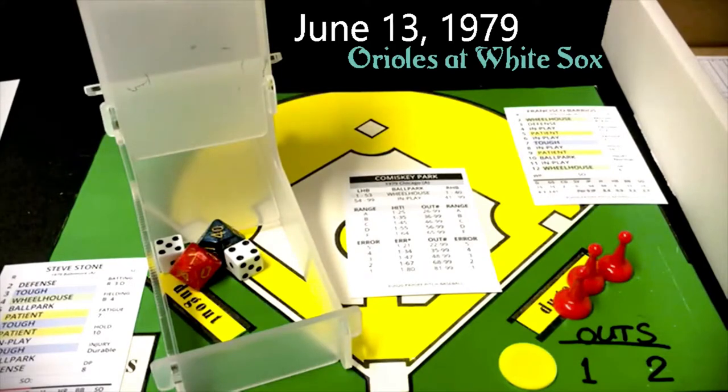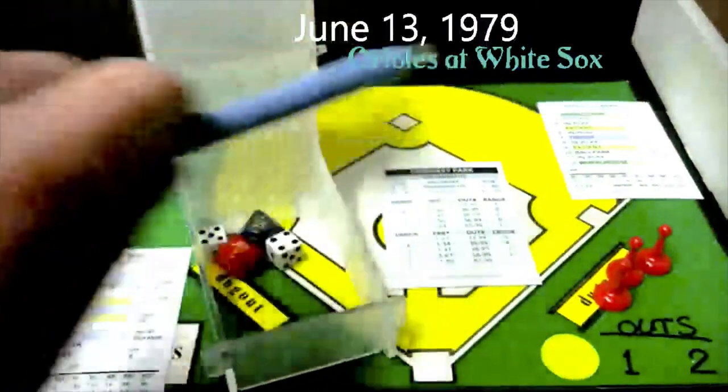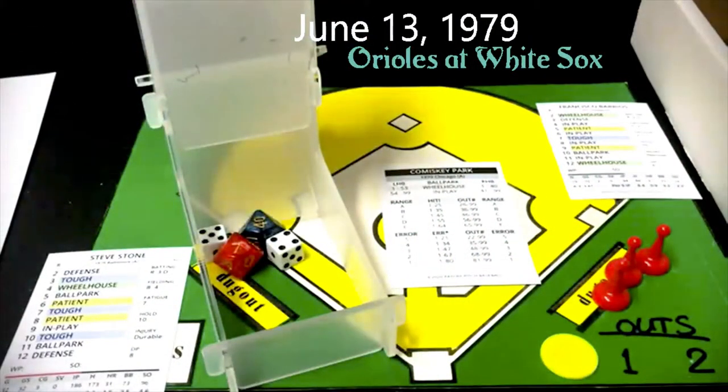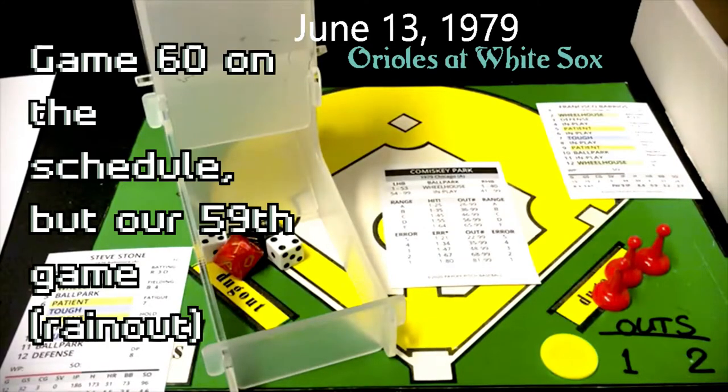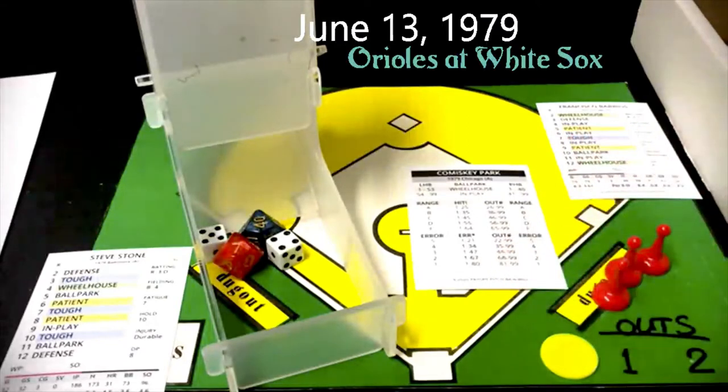I will put the cards up in the camera as the players come up. You can see right here we have Steve Stone's card pitching for the Orioles today, and you have Francisco Barrios up there, and he is pitching for my 1979 White Sox. This is my 1979 White Sox game — we're around game 60 right now, playing the Baltimore Orioles at home. You can see we've got the Comiskey Park card out here, and with all of that having been said, we are going to get on with the game.